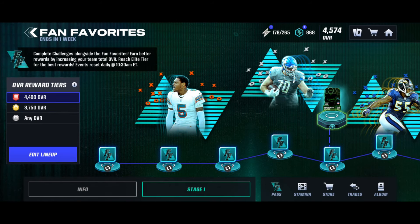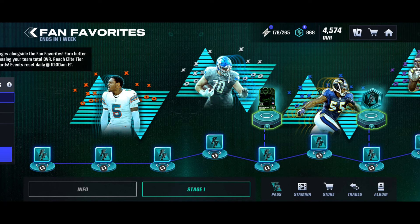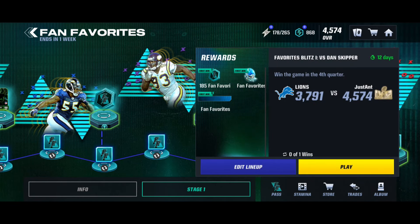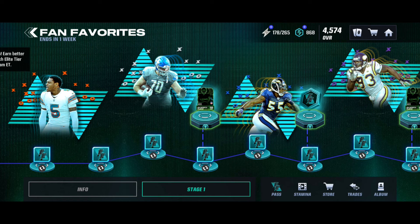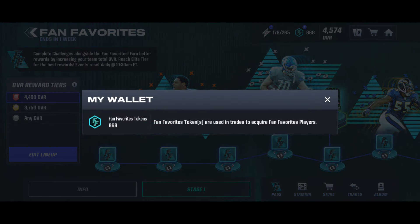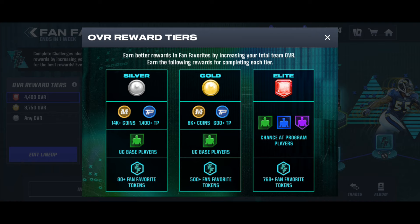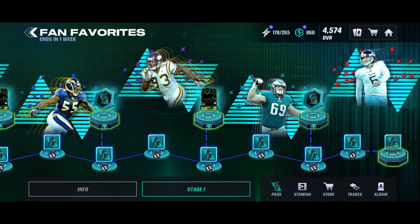I'm going to explain how many fan favorite tokens you get by completing all the journey events once, plus the additional top two events worth 185 tokens each - those can be played without event stamina. I haven't auto'd yet, and you can see I have 868 tokens. It says in the overall reward tiers that at Elite (4,400 overall) you get 768+ fan favorite tokens. I got 768 from completing all the journey events once without autoing.